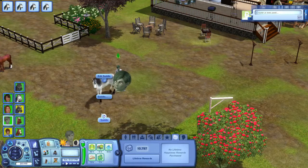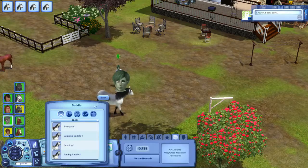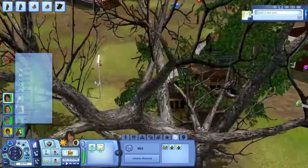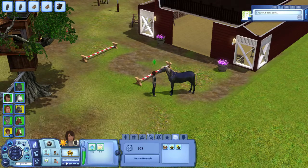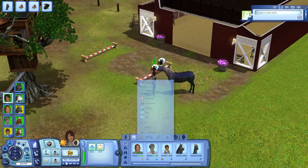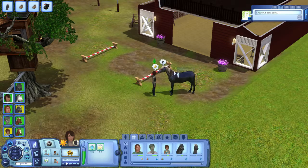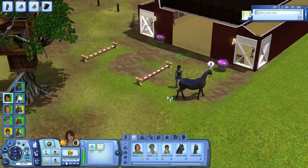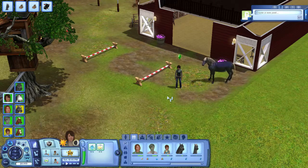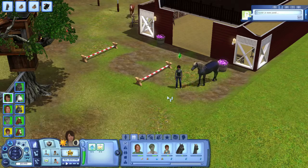Maybe he can saddle the horse now. Everyday stuff. What was Misty doing? Just taking care of her, getting a little closer. Hopefully their friendship bar will go up faster now that she has that trait. She's working with Misty — one can only hope.